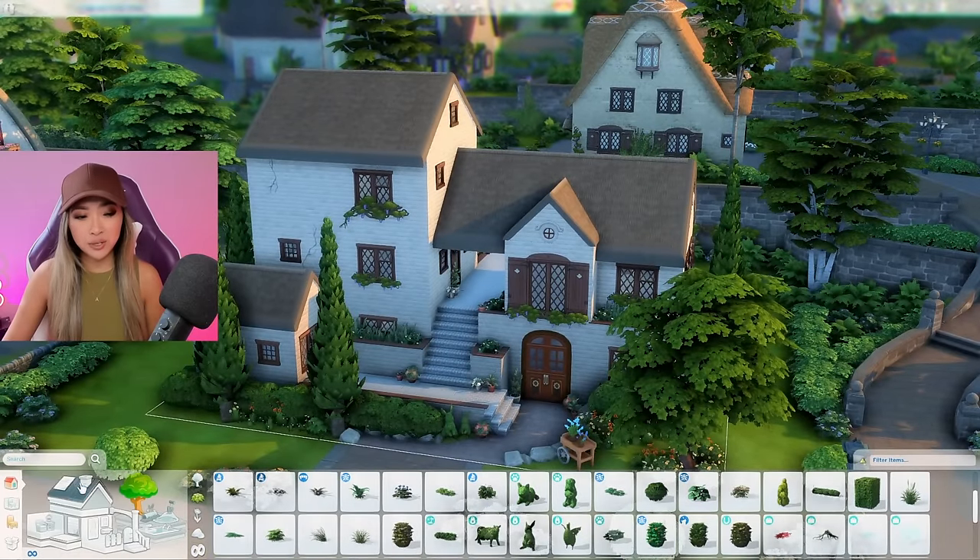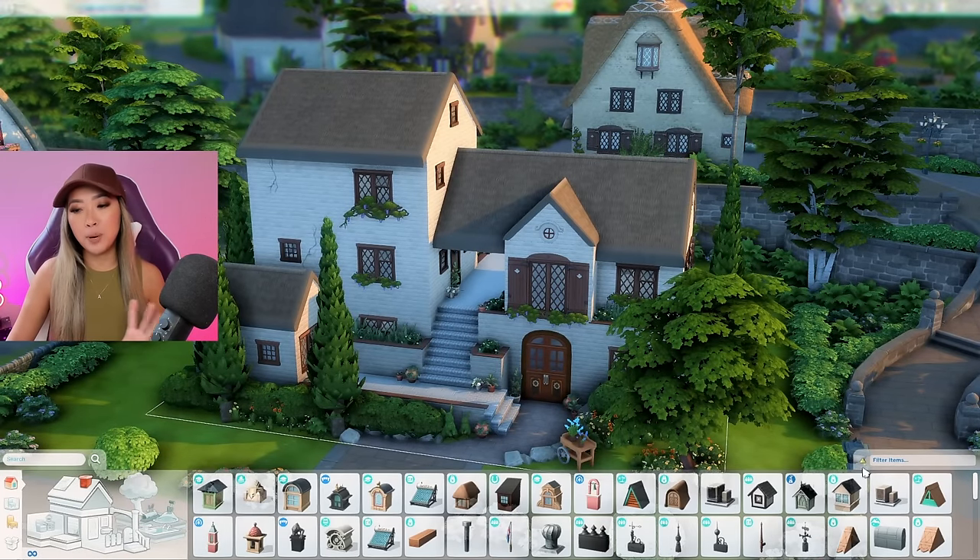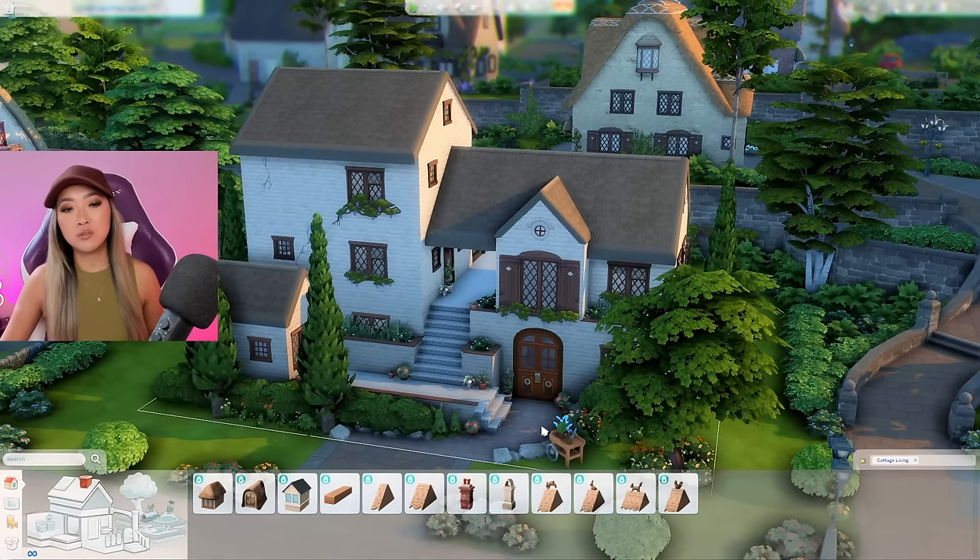I added some generic landscaping using items mainly from the base game and Cottage Living. These vines are very whimsical-looking and they're from the Cottage Living pack, and I also added some cracks from the Vampires pack. A lot of the houses in Henford-on-Bagley are more historical and older so maybe the cracks do make sense — let me know what you guys think. Before we move on to the interior, I want to go in with a bunch of roof decor pieces. The Cottage Living pack seriously has some amazing exterior build assets.